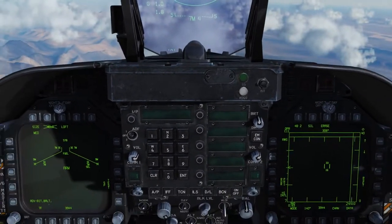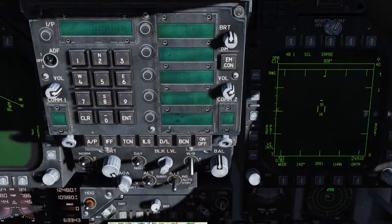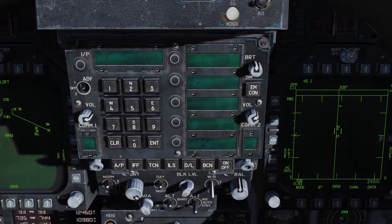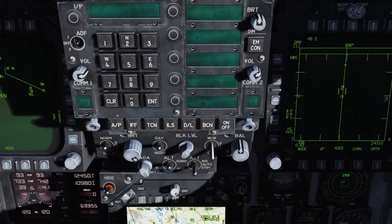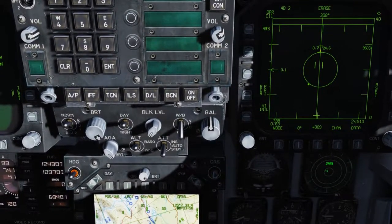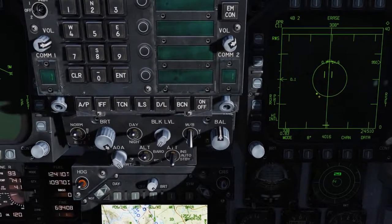Let's go ahead and lock up a target. I'm going to disengage and move the TDC over this target, then press down on the TDC button to perform a Single Track Target, or STT. Now we've got them locked up. We can see its velocity vector right on the front. Its speed is 0.7 Mach and its altitude is 24,600 feet. We have its ASC circle and our steering dot.